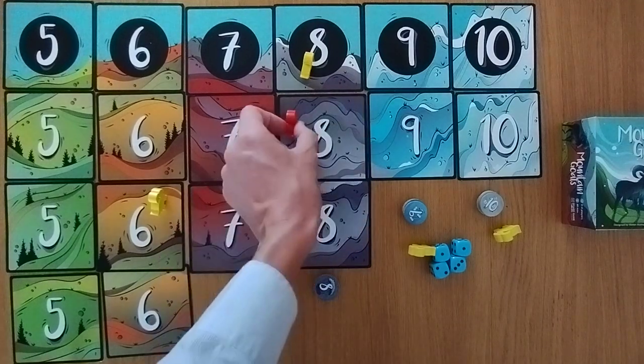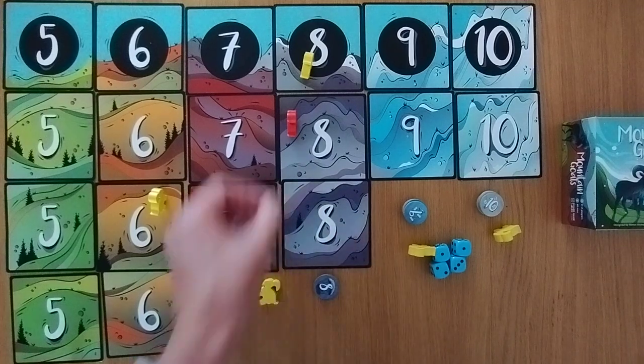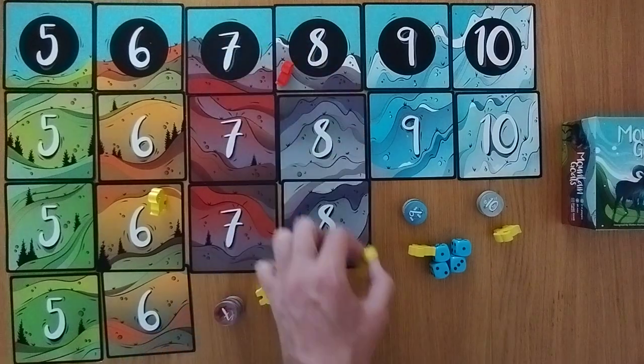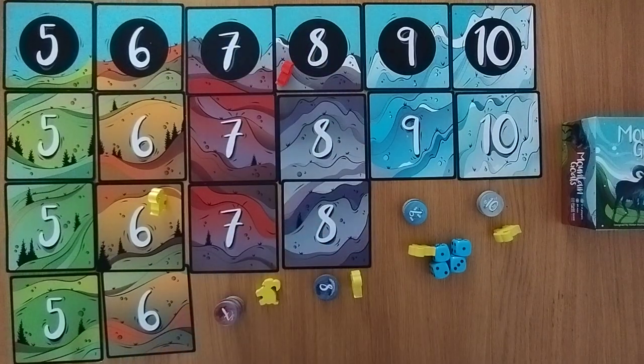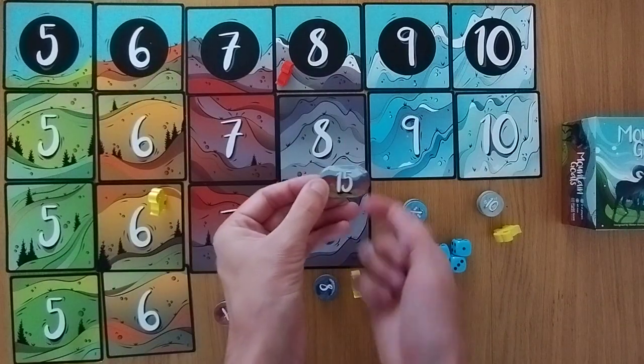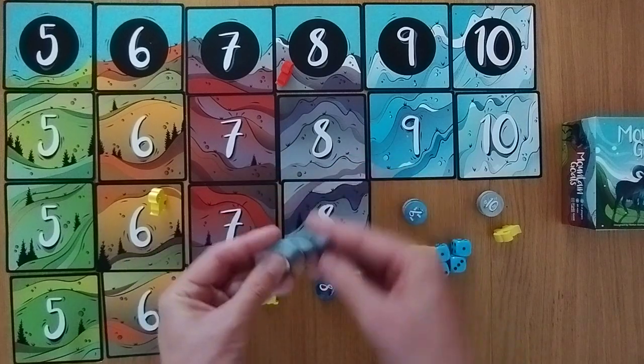However, if red was behind me and they happen to roll a six and a two — whatever it is — not only do they get eight points and take one of these tokens, I get sent all the way back to the bottom. They've busted me off. So you've got to think about pushing your luck. Where do you want to go? If you're the first to get one of the tokens, each of them, you get 15 points. Second gets 12, third gets nine, and fourth gets six points.